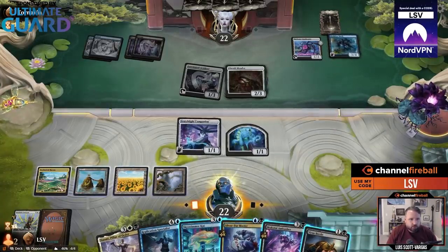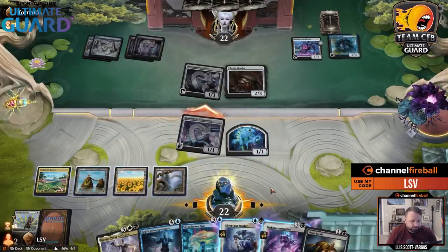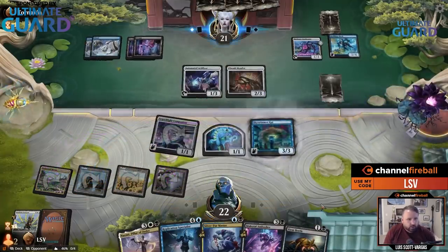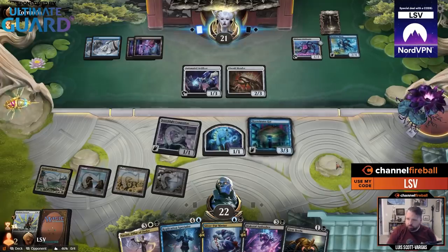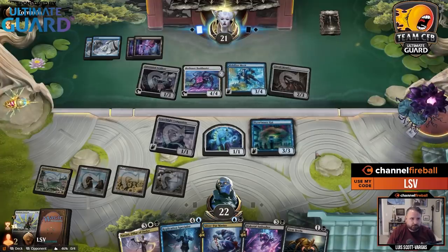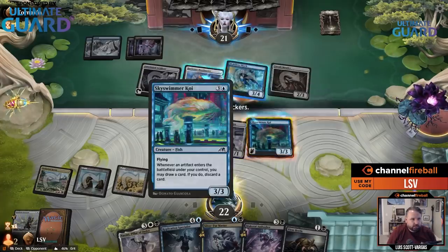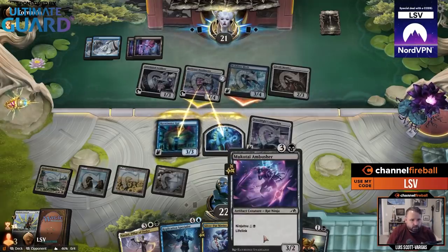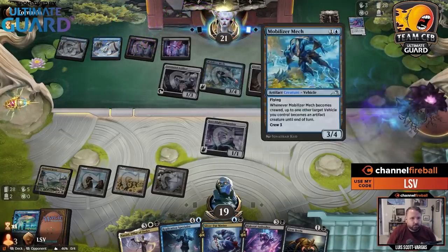They can attack for seven. I could also double block — I kind of like doing that. If they have a trick or removal spell, so be it, but I get to crack. I have a good turn on my next turn if they do. That took away a lot of their value — they were drawing cards and it would eventually make a pilot, a treasure, and the Mobilizer Mech was giving them value. Oh wow, two Mobilizer Mechs — a real Mechagodzilla. Currently I don't have any enchantments unfortunately. They drew a card and put a plus-one counter on their creature. They could have ambushed me because they could have crewed a mech.